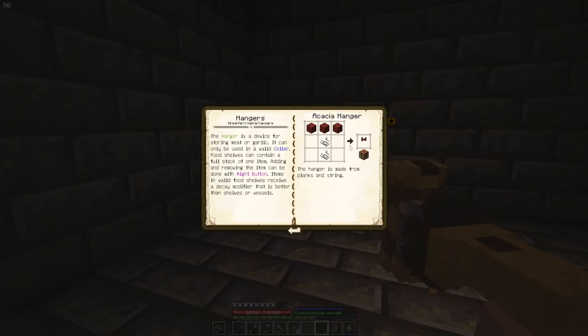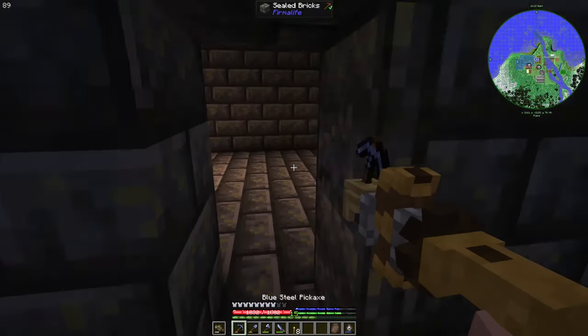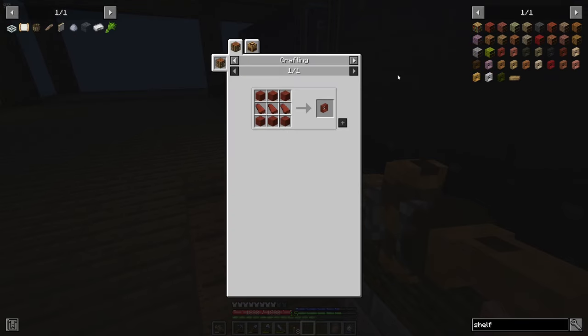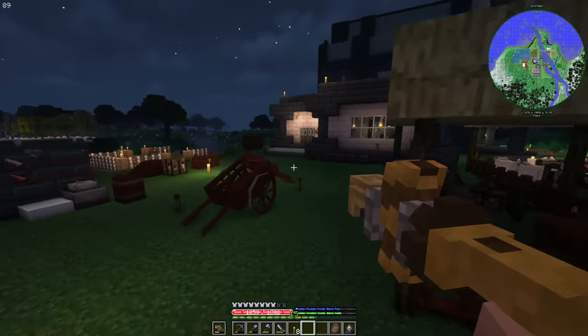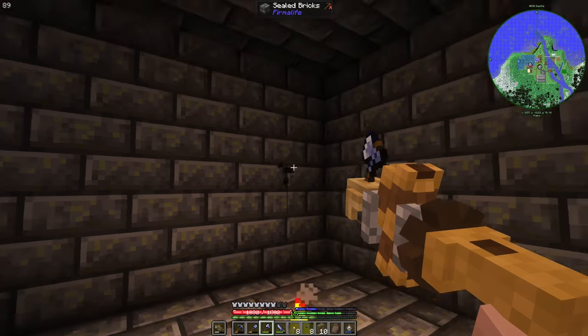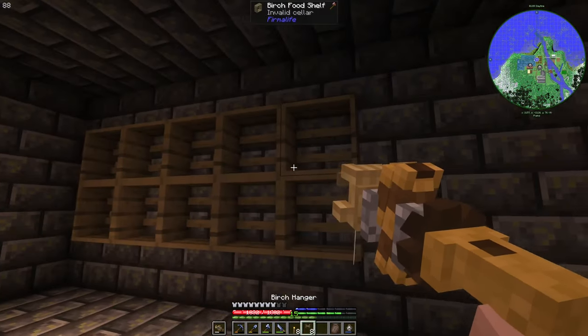The cellar allows footshells and hangers. Hangers can hold meat products, and footshells can handle other things. The cellar provides a cooler average temperature for food preservation — below-zero degree decay modifiers, so it works slightly better. I live in a colder climate so it's even better for me. Let's make some acacia shelves and compare them to the vinegar method — which is better?